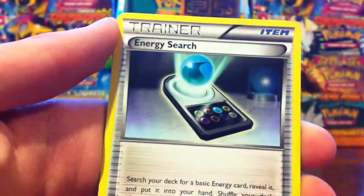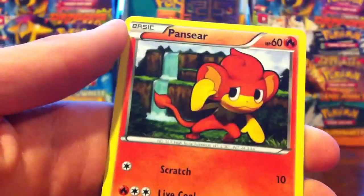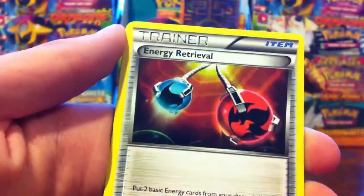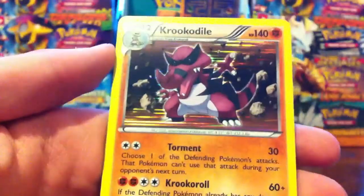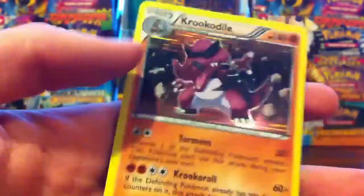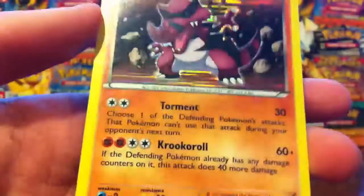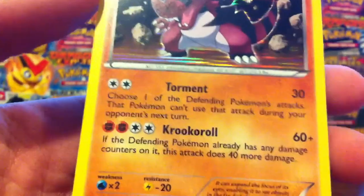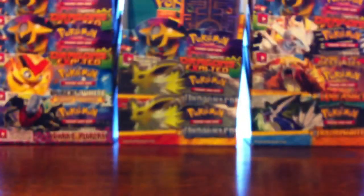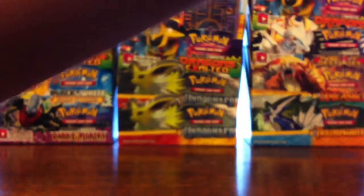We'll start with the Zoroark pack. We get Pearloin, Pansage, Energy Search, Zorua, Pansir, Darumaka, Energy Retrieval, Miractus, Tepig Reverse — that is a common — and the rare is a Crocodile Hollow, so pretty good start. I like that attack right there — Crook-a-Roll: if the defending Pokémon already has any damage counters on it this does 40 more. It's an okay hollow, not the most playable, but it's alright.